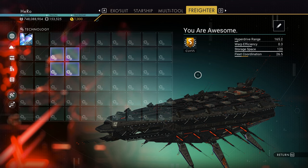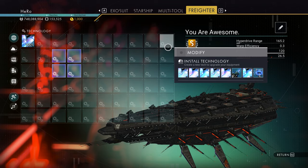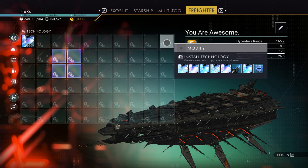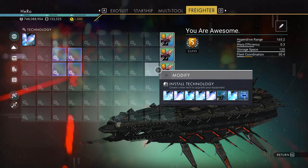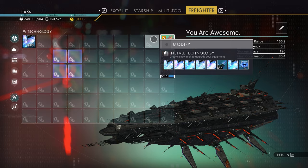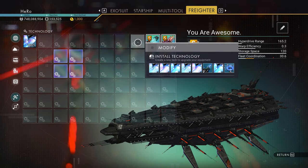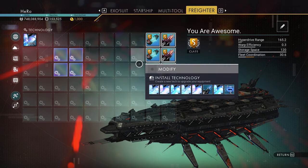Right now let's upgrade the freighter. We need to install 3 S class upgrades for the speed unit right here. I just need to install them — I did install 3 of them. Right now next to them we need to install 3 fuel unit upgrades. I did install 3. And in this area we need to install 3 S class upgrades for the compact unit.